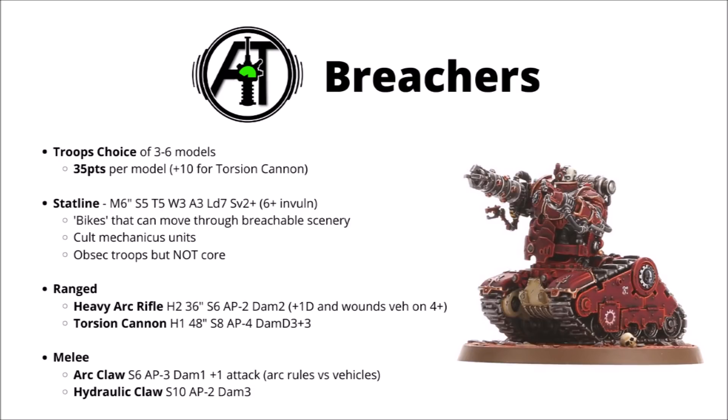For their ranged weapons, we have either the Heavy Arc Rifle or the Torsion Cannon. The Heavy Arc Rifle is Heavy 2, 36-inch range, Strength 6, AP-2 and Damage 2, and it's particularly good against vehicles — getting +1 damage and always wounding them on at least a 4+. It's quite a good generalist profile. But compared with the old Codex where you could get custom forge world rules with exploding 5s and 6s, their damage output just really isn't what it used to be.